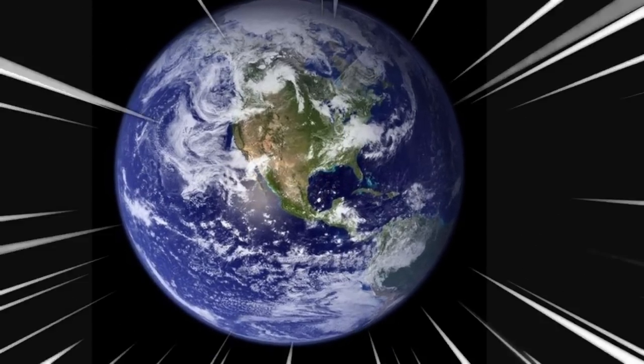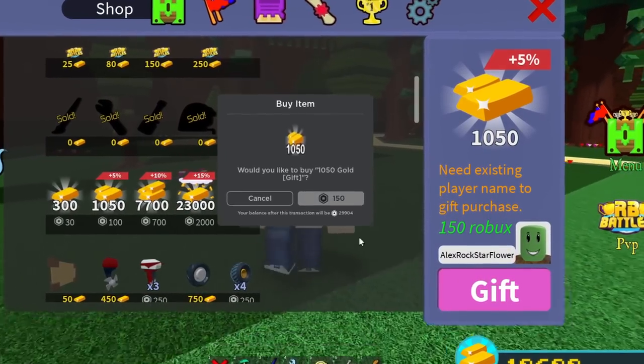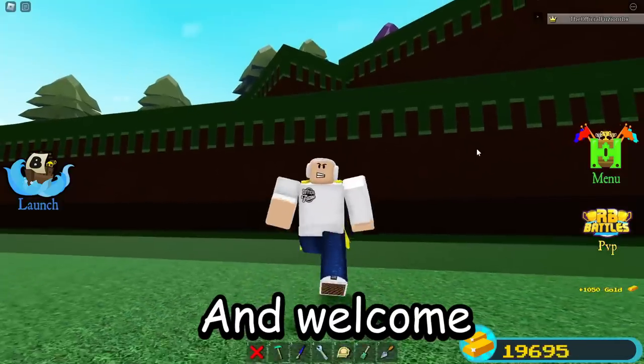Like the video and subscribe if you live on planet Earth. Oh hey, someone just bought me a gift — a thousand and fifty gold! That means I have to give someone a thousand gold. If you guys want to get gold inside Build A Boat, make sure to comment down below your Roblox username, also like the video and subscribe.